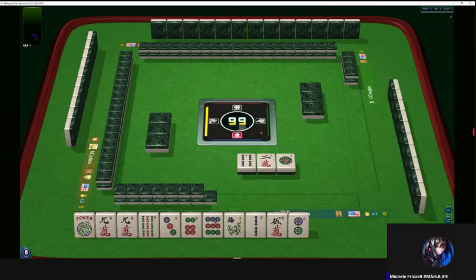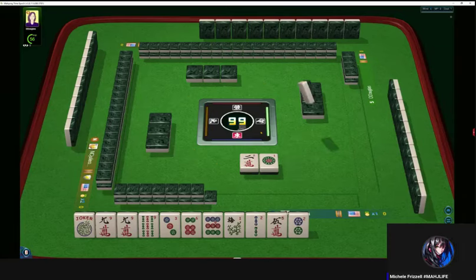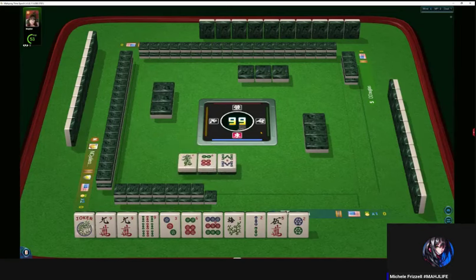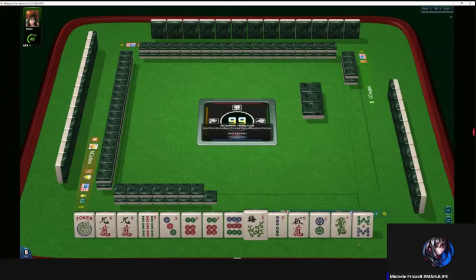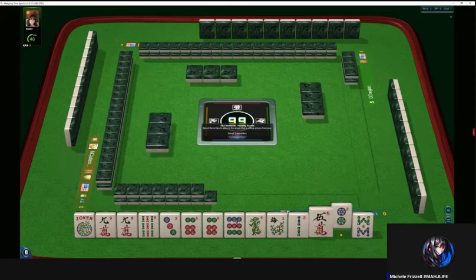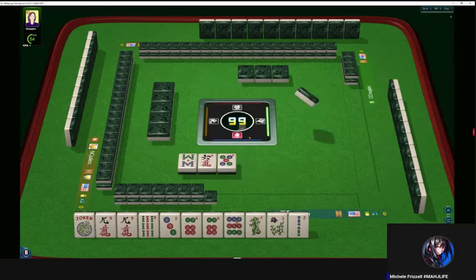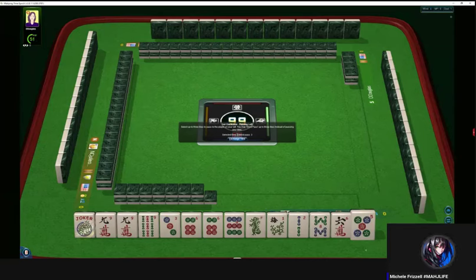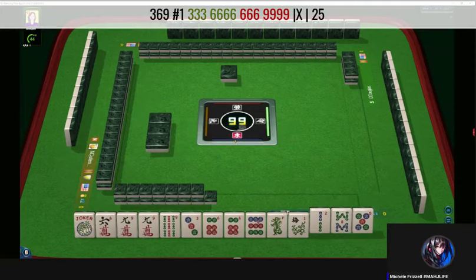369 is potentially our hand. We may or may not be able to use that flower. We've got a pair of sixes. 369 in dots — green dragon might work for the fourth hand down. We have tiles to pass, so we don't have to pick a hand yet. We do have potential for the fifth hand down too, and now we have potential for the first hand: 3-6-6-9, pung-kong, pung-kong. We've got three tiles to pass, so we're just going to keep gathering.